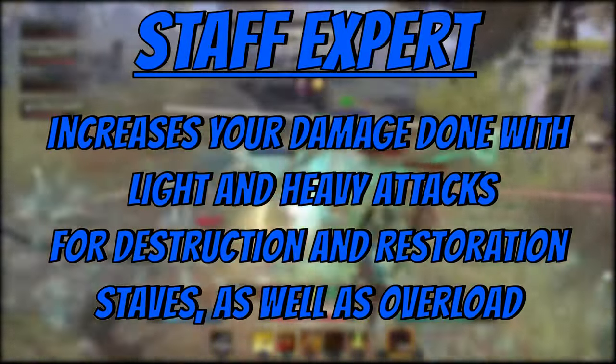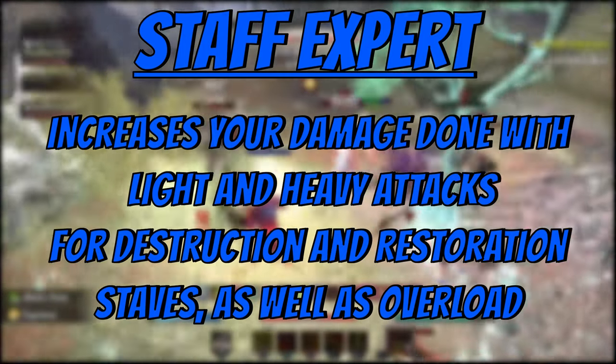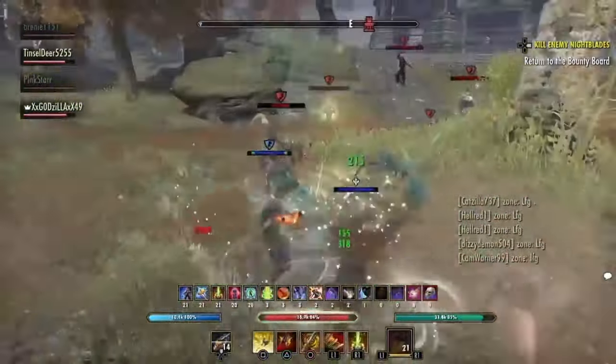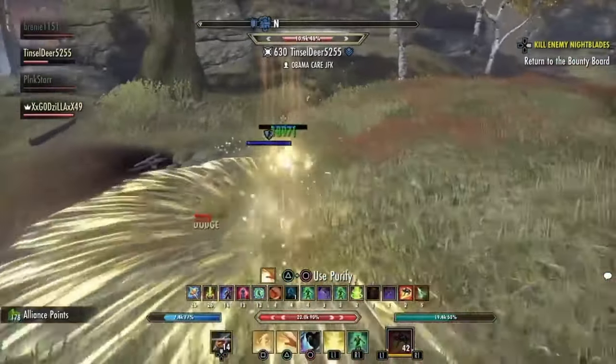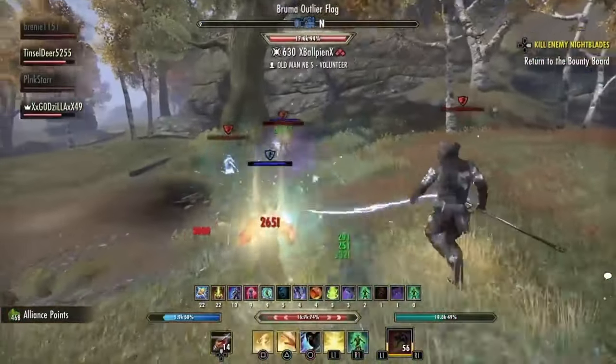Next, we have staff expert. This increases your damage done with light and heavy attacks for destruction and restoration staffs, as well as overload. This CP is similar to physical weapon expert, but magic builds rely more on light attacks than stamina builds do, and it also increases the damage of overload if that's your thing. Depending on the build, staff expert can get 20 points or so.